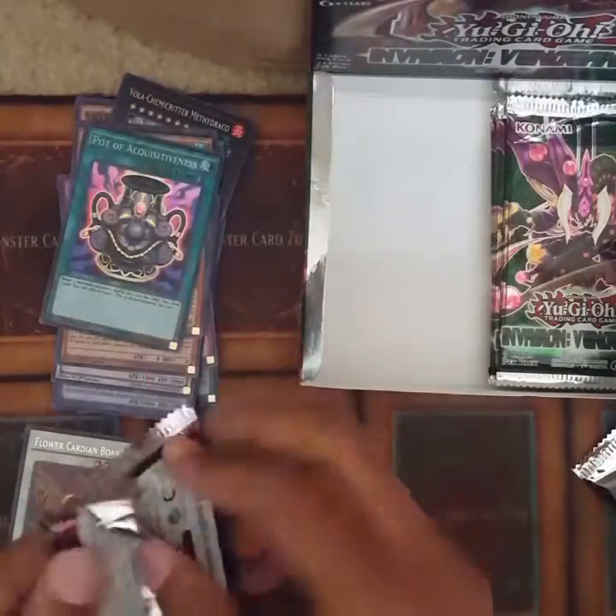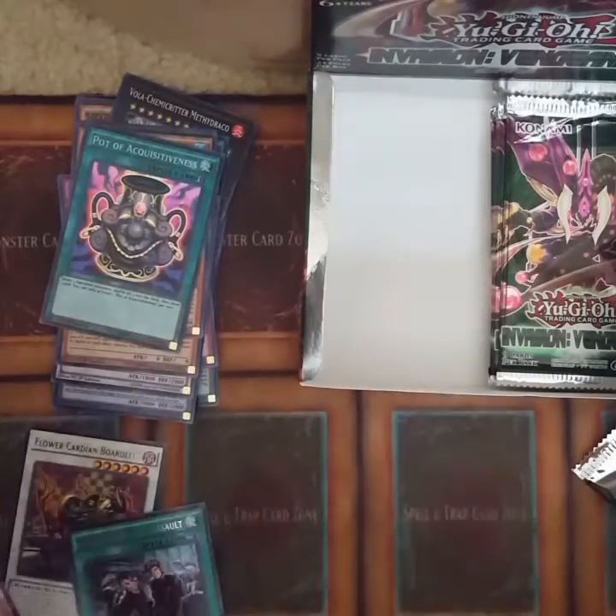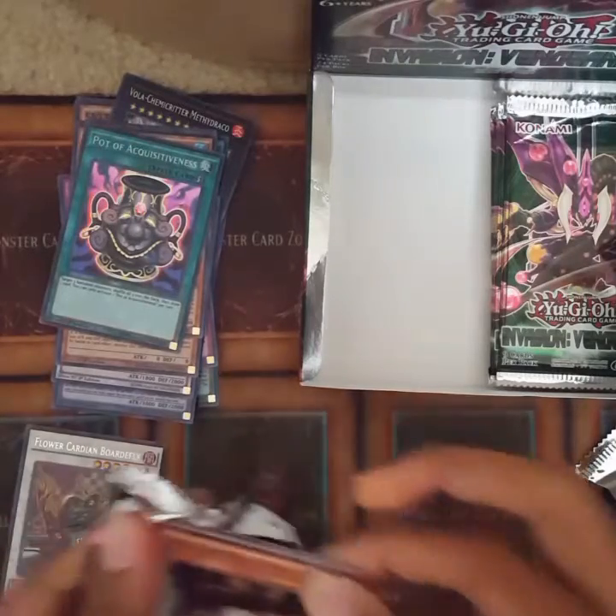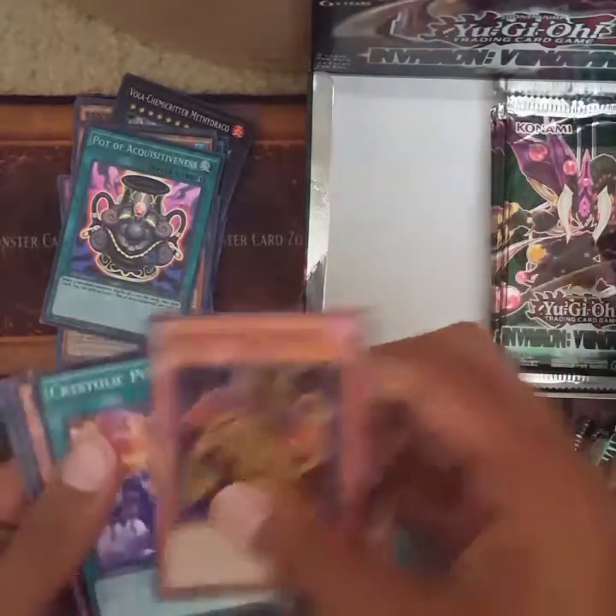Pot of Acquisitiveness. Jeez. Only got too many packs left. Come on, Tree Toad — you gotta come through.